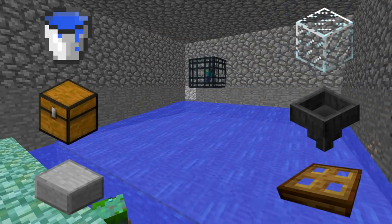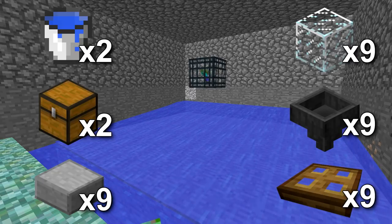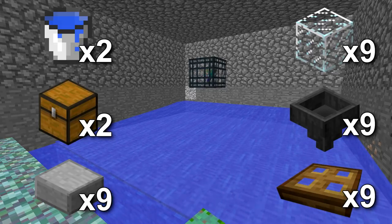For this farm you will need two water buckets, two chests, nine slabs, nine pieces of glass, nine hoppers, and nine trapdoors. Some of these are optional, so watch the video and see how it's done before you do it yourself.